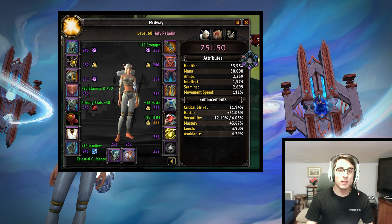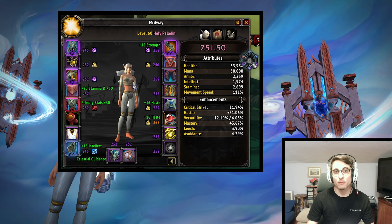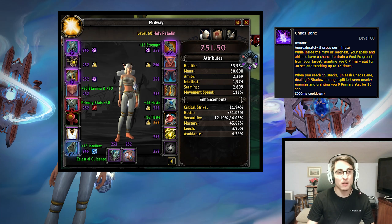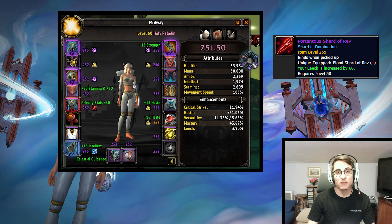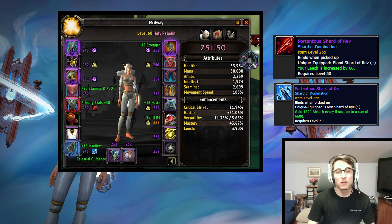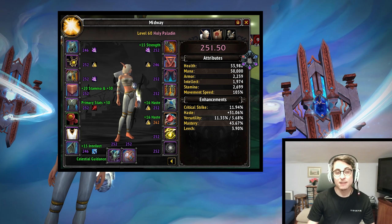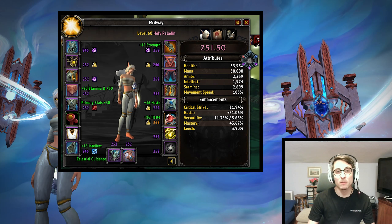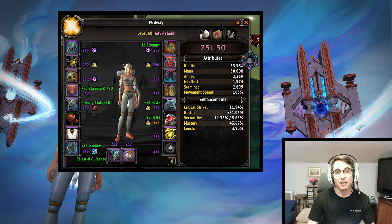In terms of gearing and shards, you obviously want all the unholy shards to have the full unholy set, proccing the massive intellect buff. The rest of the shards should be the lich one and the big shield frost one — those are just big free HPS. For stats, you obviously want a lot of haste; haste is the biggest HPS increase for Holy Paladins. Then second comes mastery, followed by versatility and crit.